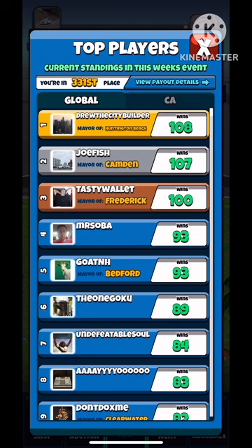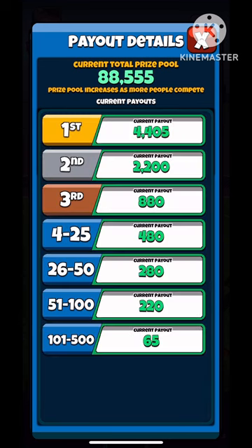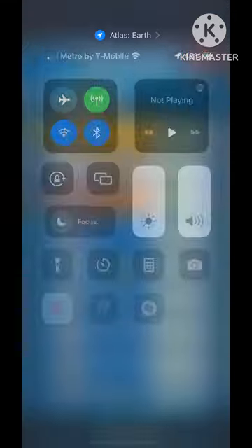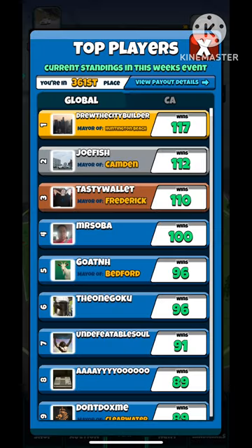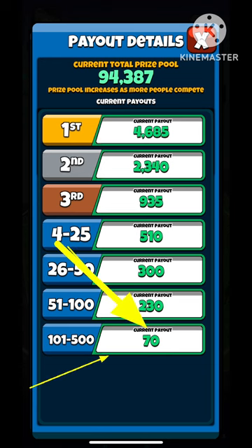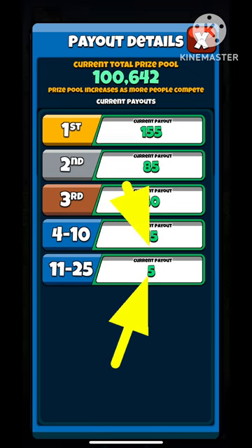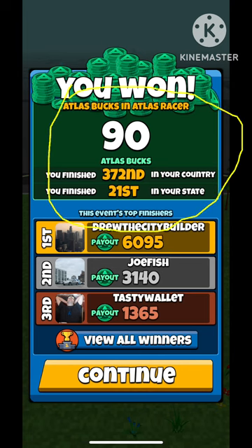Right now I'm gonna show some screenshots of how much I spent for the mini game. As you can see I spent 34 atlas books. Here's the next screenshot — this was around when there was about 30 minutes left. I was in place 300 something globally, and on my state I was 23rd. The payout went up to 70 for the global, and for the state it stayed the same for my position.